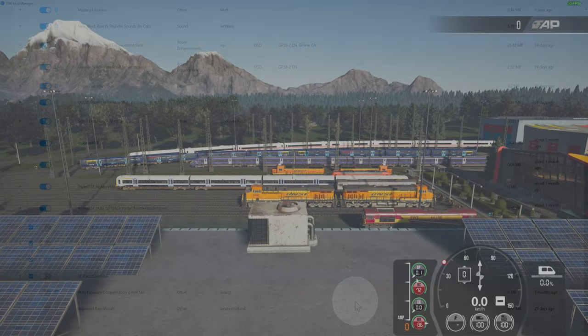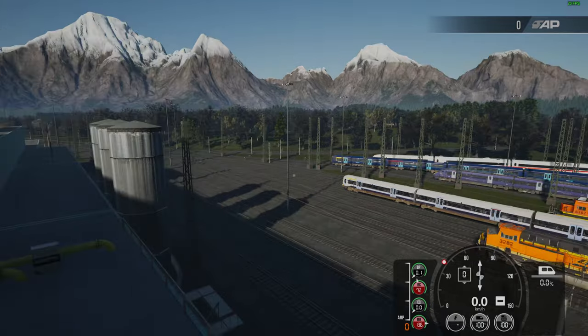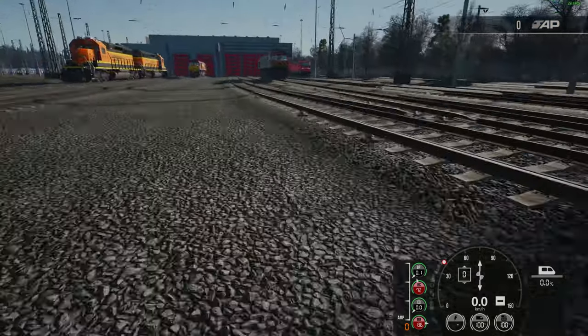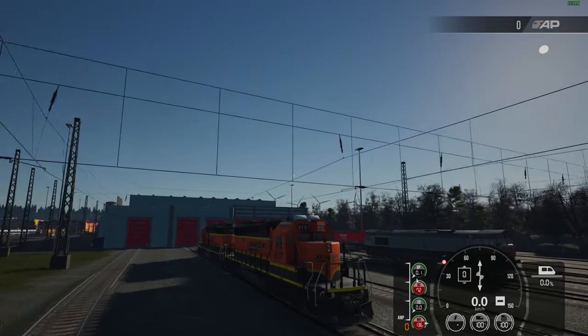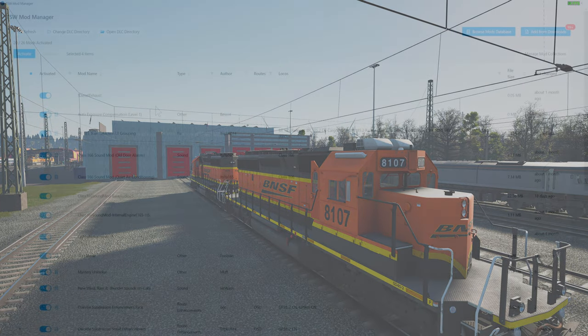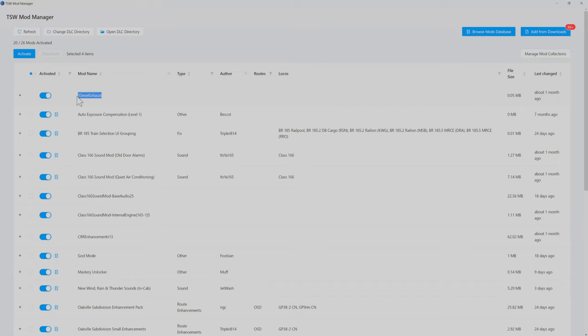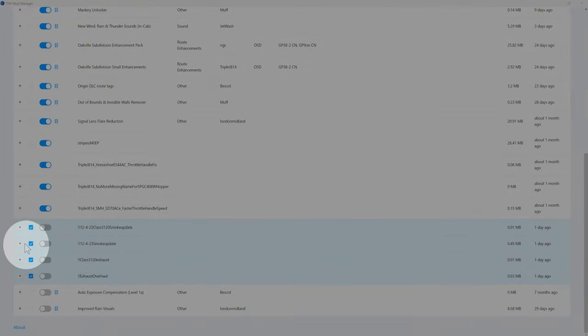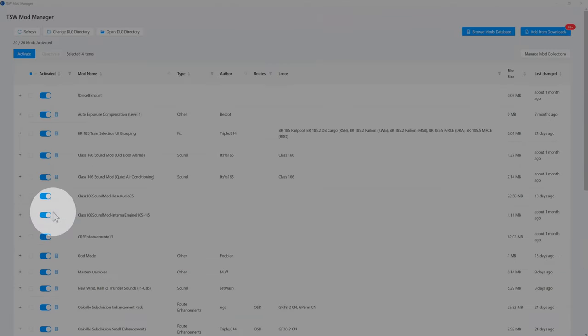Let me get the game back up and running. Okay, we're back — let me get back to the locomotives. Let me turn off the HUD. As you can see I have this one exhaust mod activated, and these other ones that are highlighted in blue I have them off. The only one active is this one here.